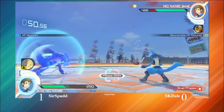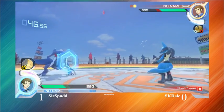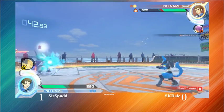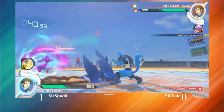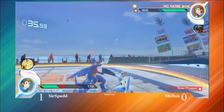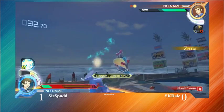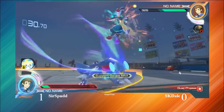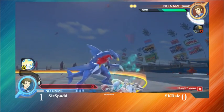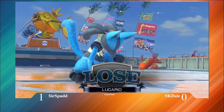Sir Spud getting these bone rushes here, knowing when to commit and really get those whiff punishes. Something that Lucario can do really well is those whiff punishes with bone rush. There's a lot of good pressure there from Eskado. Getting Sir Spud to the corner. He's going to go ahead and pop burst. Good reaction there with the release axe, keeping Sir Spud in the corner. Off of an instant release axe right there. He's going to take that combo and take the game right there. Evening up to 1-1.